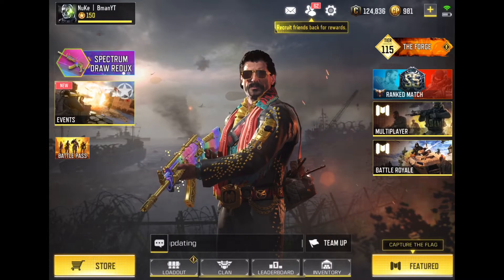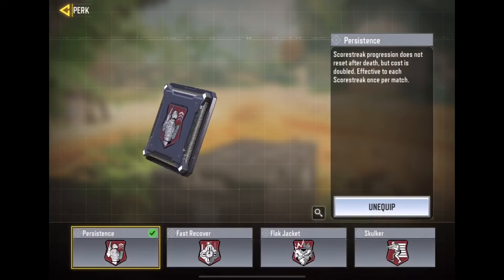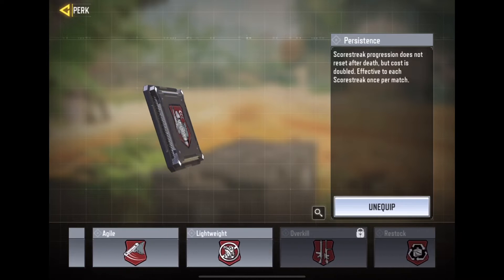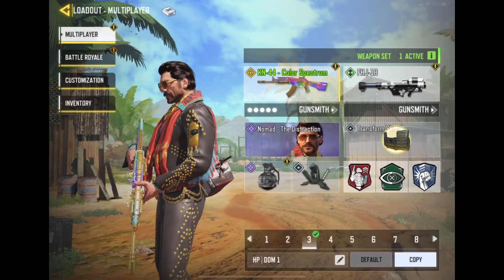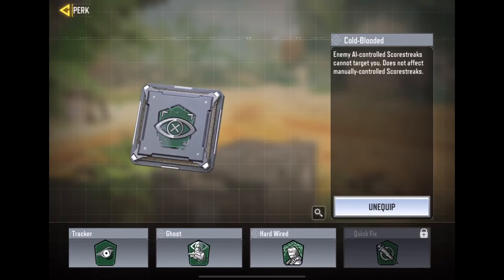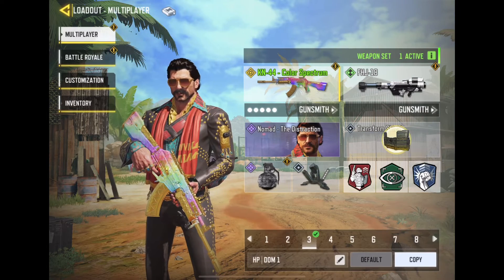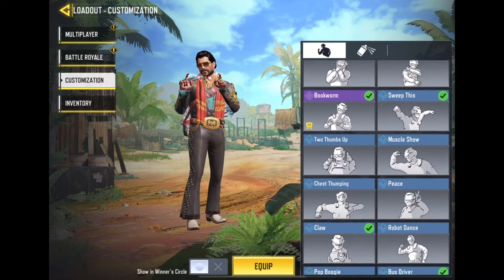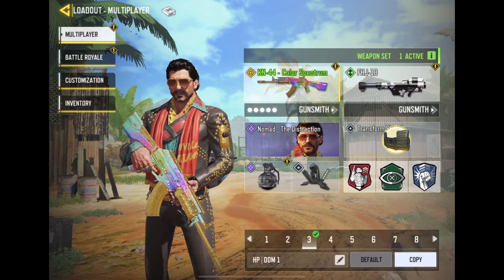These are things you need to look out for when choosing your attachments. Don't switch them out too much because they affect your gameplay. It's no longer the old Call of Duty Mobile where one attachment works for one gun in a fixed way — it's all about comfort zone. Also, one more thing to note: the guns have all been reset, so you have to upgrade your guns again to enjoy their full capabilities.